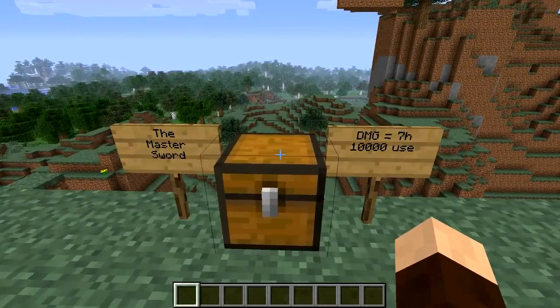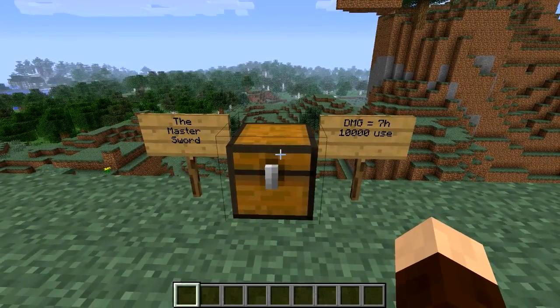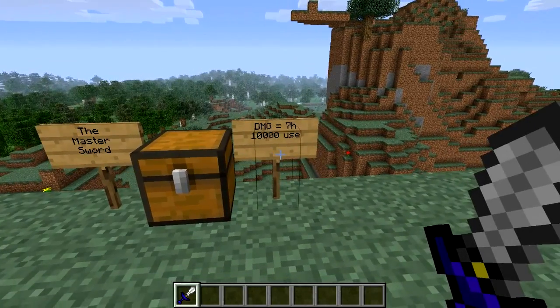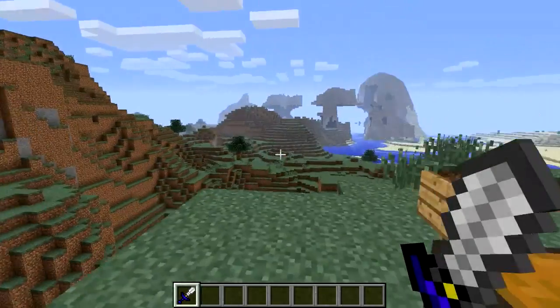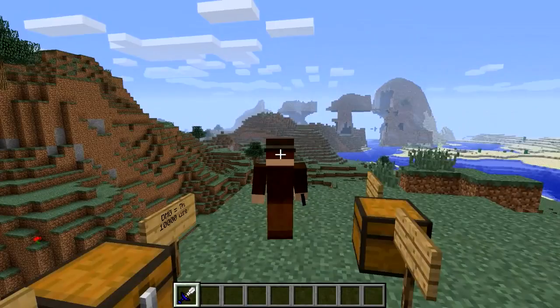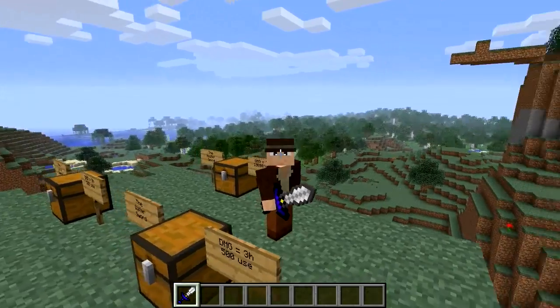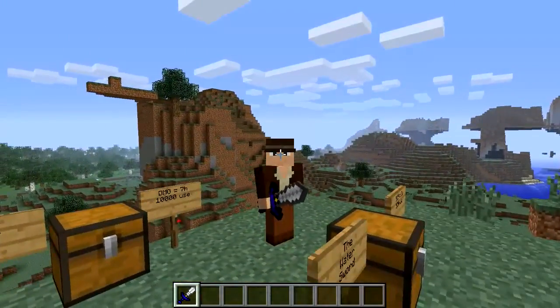Last but not least is the master sword. You'd expect this to be the sword that beats all swords, but it's not quite. It's got a lot of uses — and the recipe seems a bit low for such a good sword. I think it'll likely change to two iron ingots, two gold, diamonds and a stick. For something with 10,000 uses and seven hearts of damage, that recipe feels too cheap compared to swords with full iron blocks that do less damage. There's the master sword — looks quite nice.